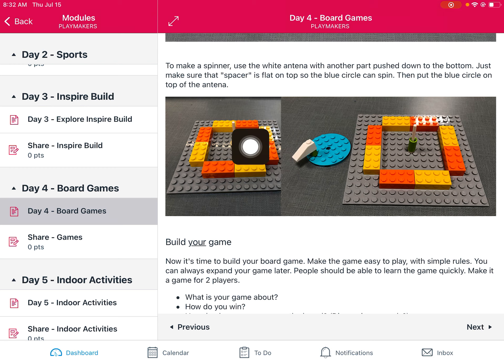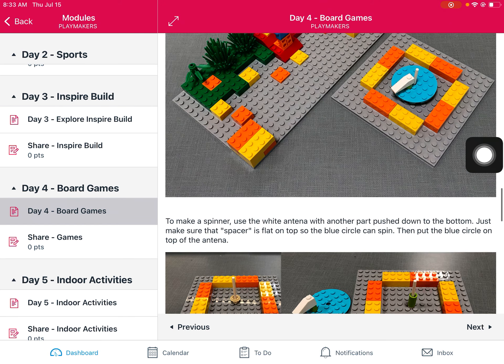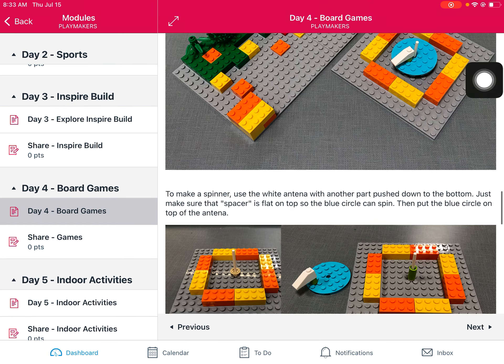To make this spinner, you use that white antenna — the white bar that sticks up. You want to put something on it that's flat on the top, so you don't want a cylinder with studs. There's a green hollow piece you could put on, and then a blue piece on top. Or there's a tan gear that, if you put it upside down, is kind of flat and allows it to spin. Then you put a little white slope piece so that when it finishes spinning, it points to the color — that's the next square the person advances to.